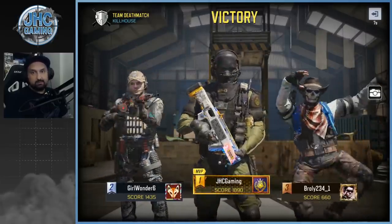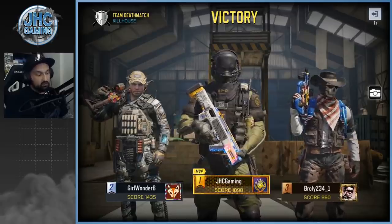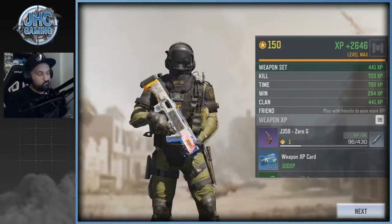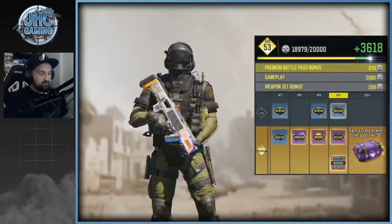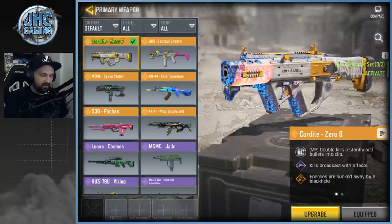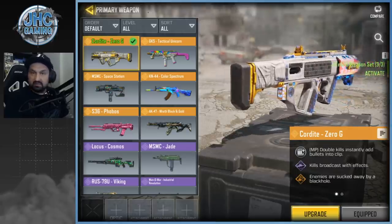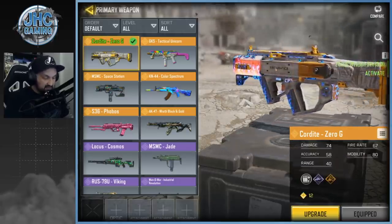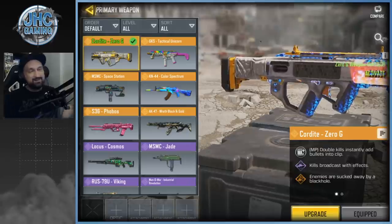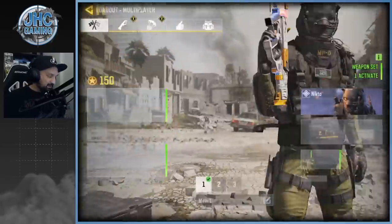Here's my emote for the winning circle. The weapon's good — the iron sights aren't bad, so you can use it without any attachments. On SMGs I usually go barrel, quick draw grip, maybe extended mag. The description says kills broadcast with effects and enemies are sucked away by a black hole. Double kills instantly add bullets back into the clip. I'm not sure what that music was — if you guys know, let me know in the comments.